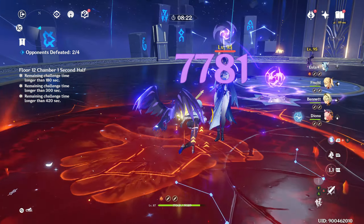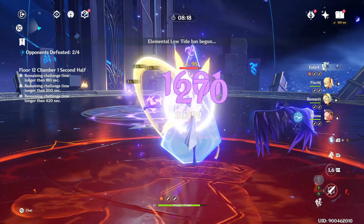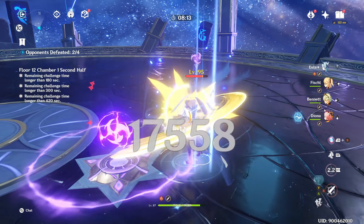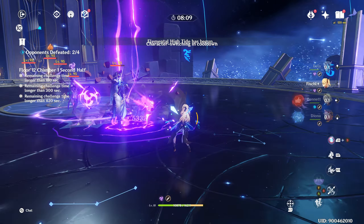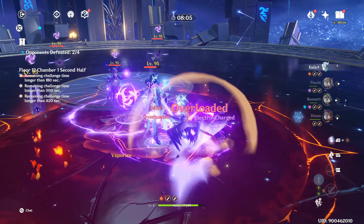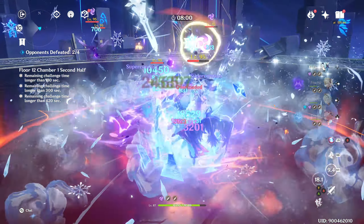In theory, you would need to time your Eula burst so it doesn't trigger during the electro-infusion buff, which gives enemies 50% damage resistance. In practice, these fatui already start at minus 20% physical resistance, and then they get another minus 40% from superconduct, and minus 23% from Eula's elemental skill, so even with the plus 50% physical resistance from the infusion, there's still a negative physical resist.